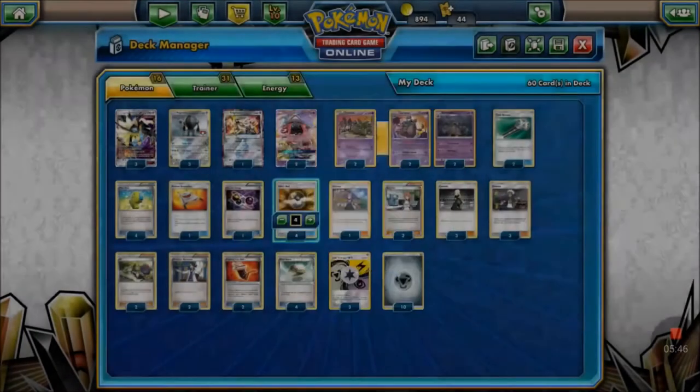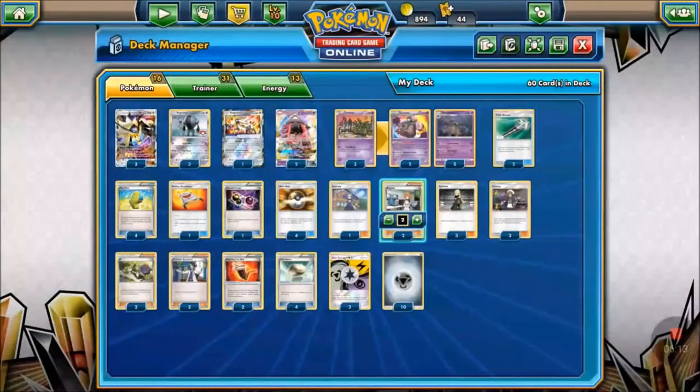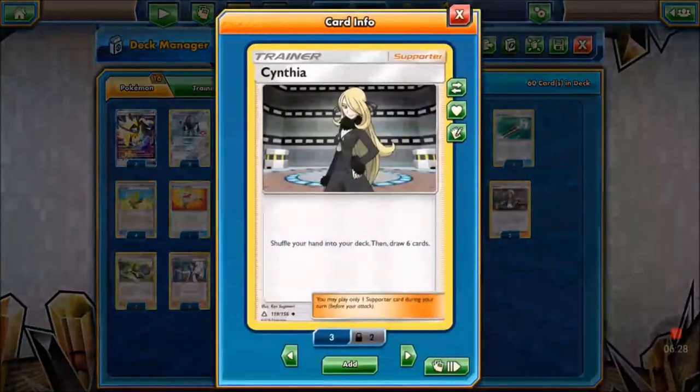One Acerola — for instance, if we Meteor Tempest and discard three energy off the Duskmane and it's close to being knocked out, Acerola lets us pick it up and replace it, saving it from being a couple HP away from being KO'd. Two Brigette to get three basics out — ideally a Duskmane, Registeel, and a Trubbish or two Trubbishs and a Duskmane depending on the hand. Three Cynthia for draw support.